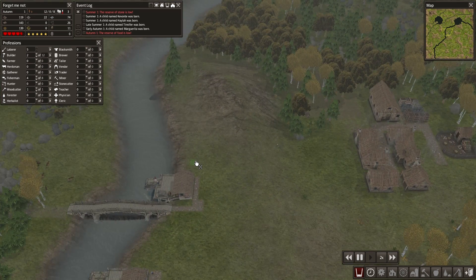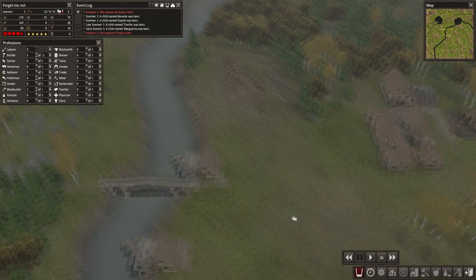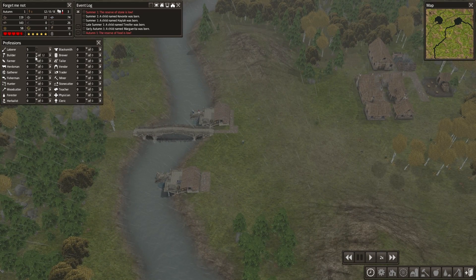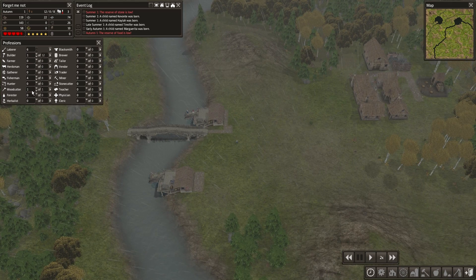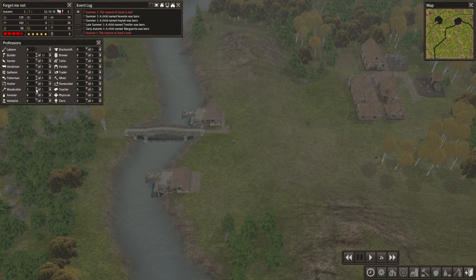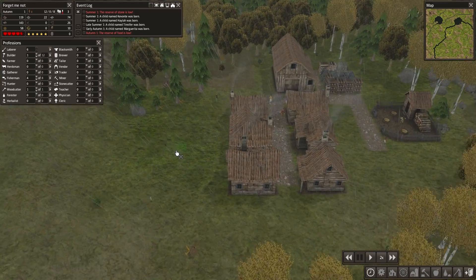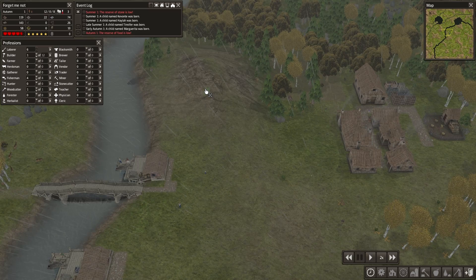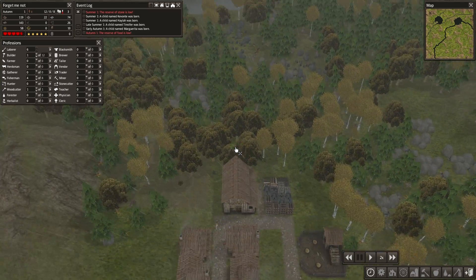Everyone's really spread out I guess — food's really far away. All these new mouths to feed. Running out of food. Let's have one last builder. Woodcutter — you'll need him in winter. Winter's almost here, it's autumn. Running out of food — I barely survived through summer. Really don't know what to do here.